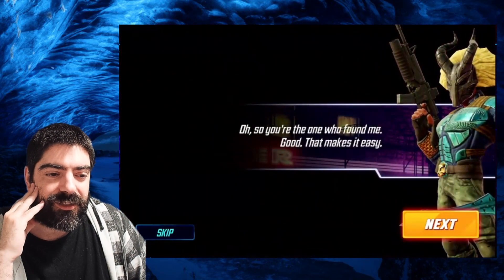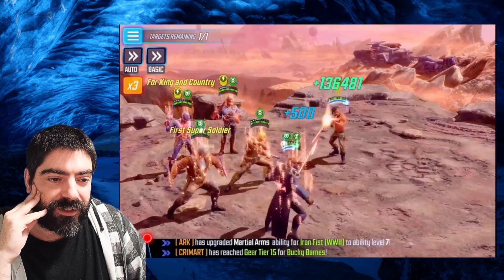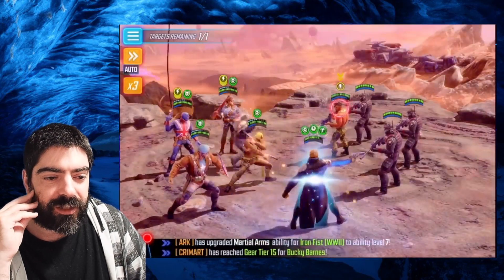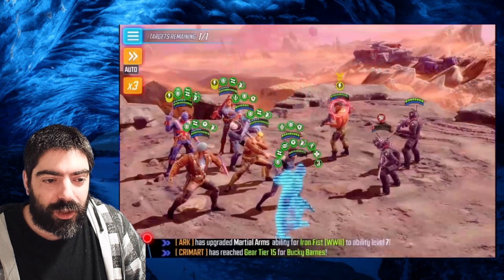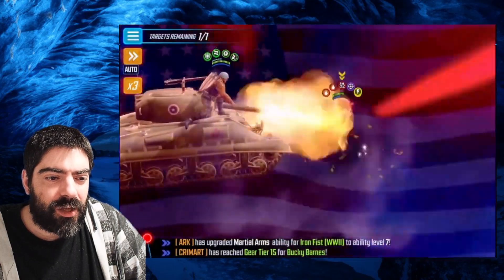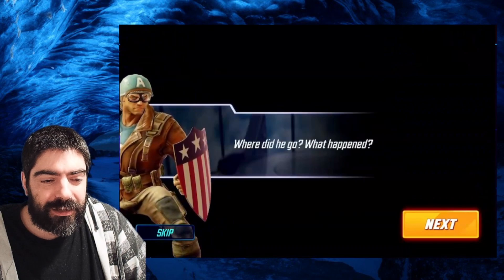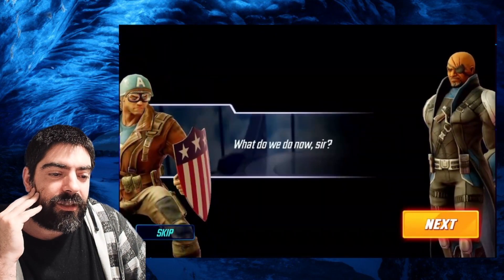Now we're going to face a buffed-up Killmonger together with a bunch of Mercenary characters. Killmonger gets some buffs with Mercenaries but it's just one character that matters — you can even ignore the minions he summons because they won't do anything special. Once again this feels designed for zero ISO-8 and zero yellow stars for a bonus challenge on a supposedly difficult event. It doesn't make any sense, it's just too easy.